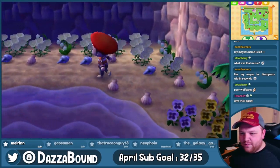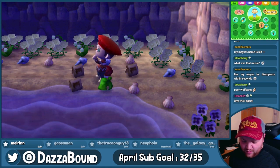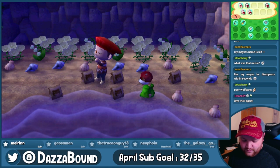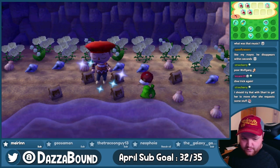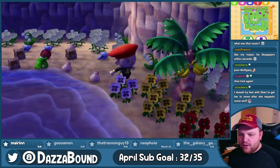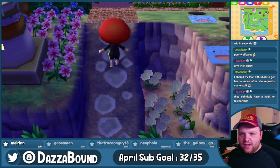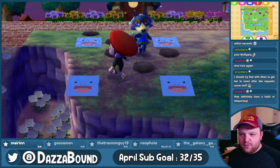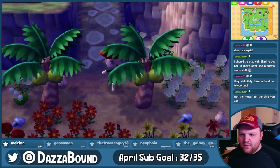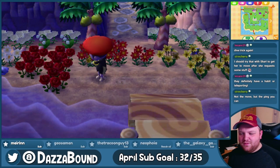I'm terrible at conversation. Dive trick again — we're gonna give it another bash. I'm gonna quickly get rid of everything they may potentially try to buy — shoots and starts and stuff, I don't wanna risk it. Let's grab our wetsuit. I should try that with Sherry to try and get her to move after she requests some stuff. I don't know if you can influence villagers moving though — they definitely do. I've noticed them do it when they're in corners like this. I've noticed it since the Welcome Amiibo update — I think that's what caused it, but you can't really trap them anymore.